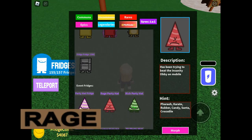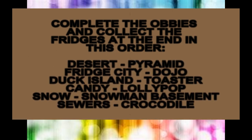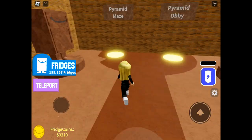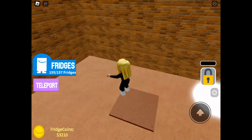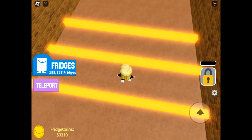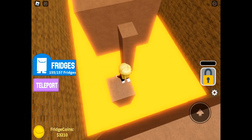Moving on to the Raid party hat — again, the hint is the key. You need to complete the obbies and collect the fridges at the end of each obby in the order given. It doesn't matter if you die whilst trying to do the obby, but do it in one go — don't leave the game and come back. The first one is the pyramid obby in desert. I'll just show you where they are to clarify.